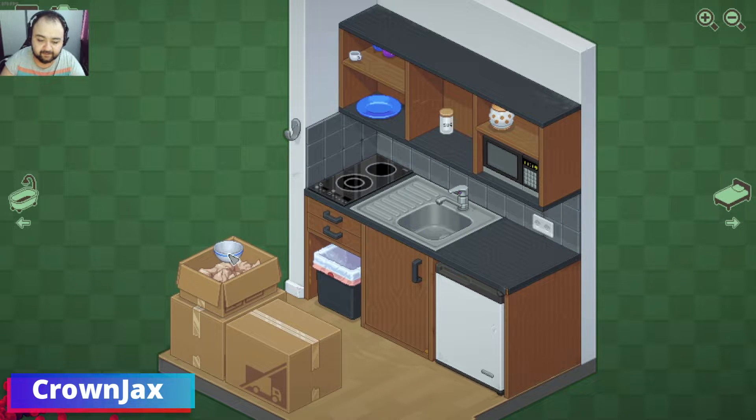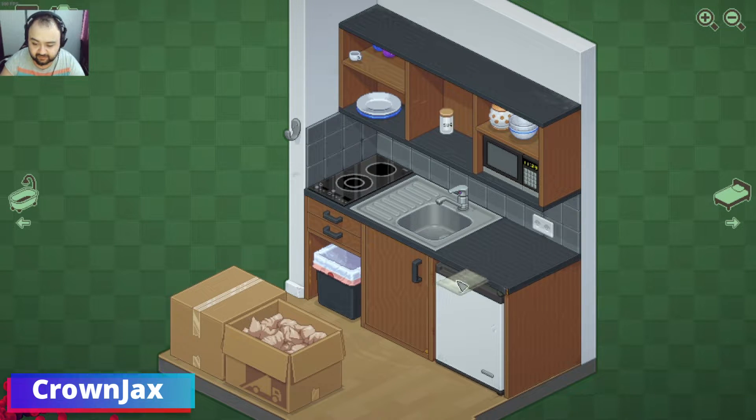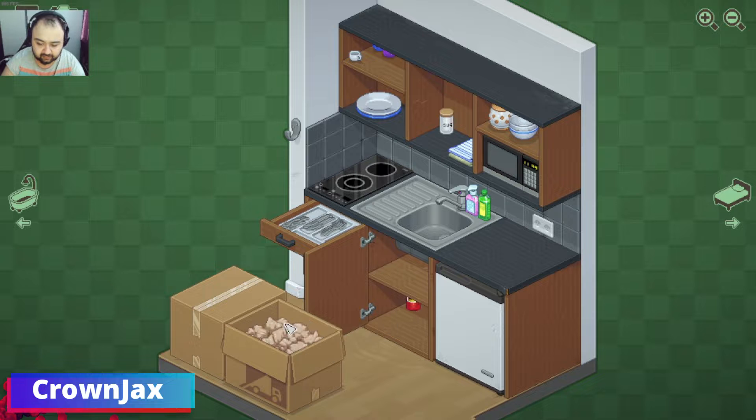A tea — I honestly was gonna say a teapot but it isn't really a teapot, it's something else. Normally in normal homes you have that stuff here, we can place it. So soap, and then another one. I want it against the wall — isn't there really a place where I can place it? I could just place it there then.